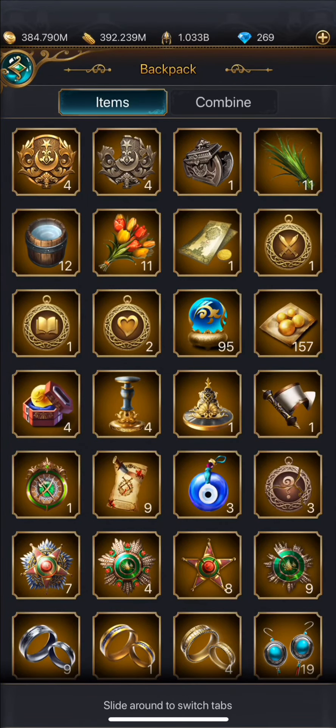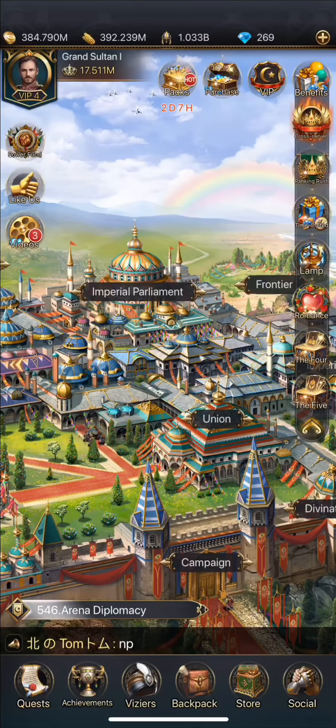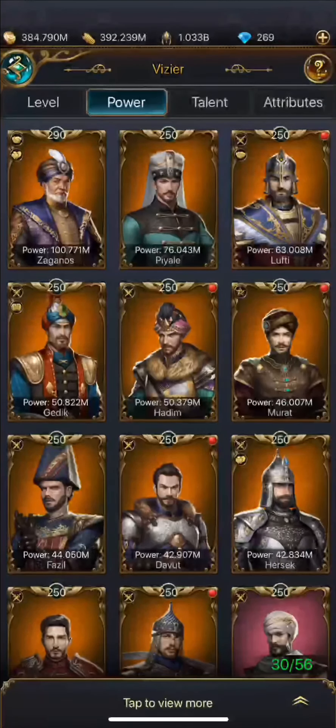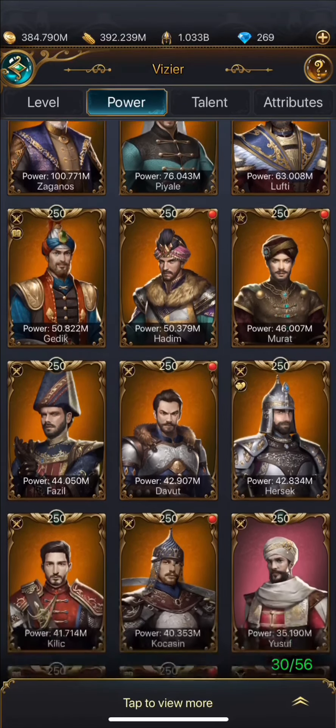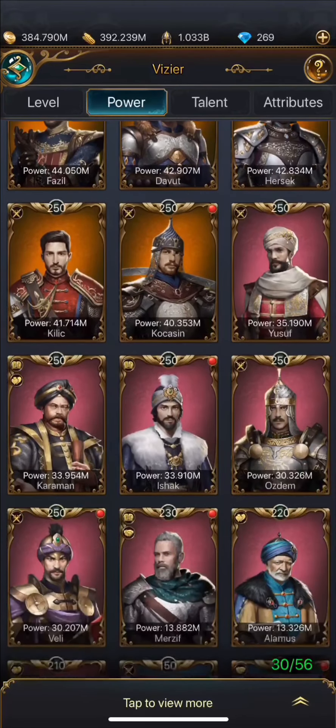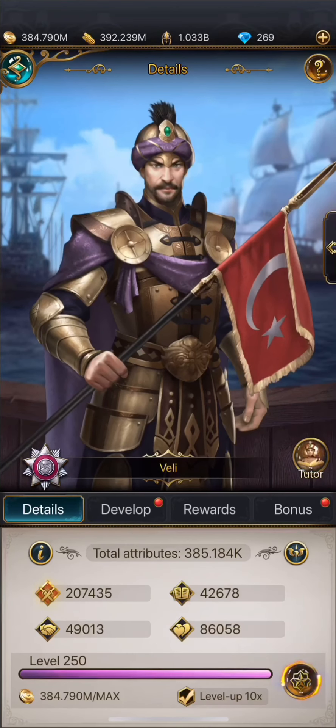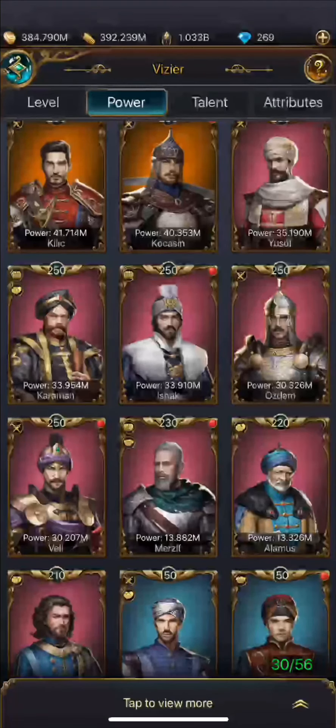Right now I don't have too many badges and I have no bug XP stored, so I'm going to show you what I usually do. I picked my top 16 viziers, so it ends right here with Valley — he's number 16.